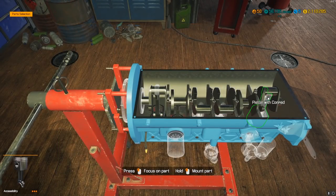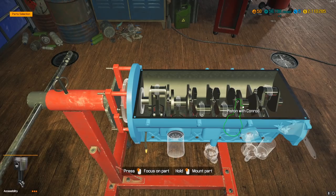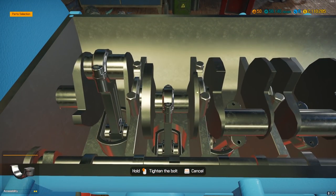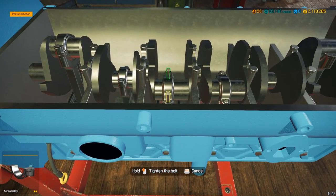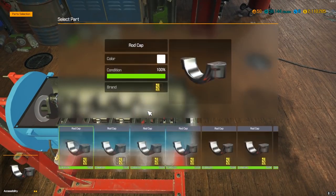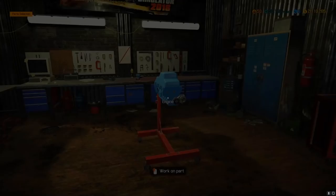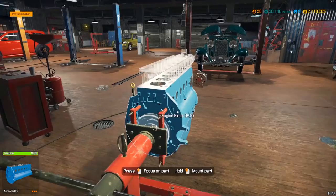Nobody would just sit there and put pistons on with a crankshaft moving around — that's extremely sketchy and would be really bad. It wouldn't seat evenly, it would scratch up the bearing journals and everything. Anyway, let's get these all screwed in. Next up is going to be the oil pan, the filter, the transmission, then we'll finish the top and front.